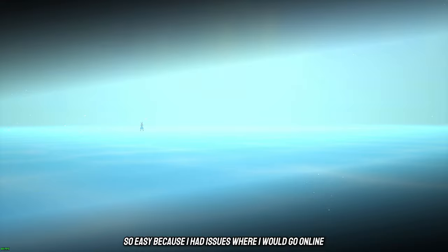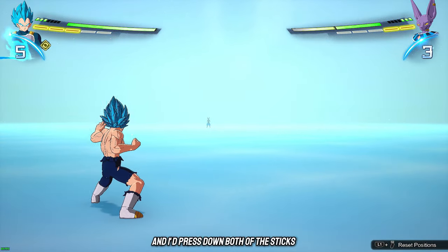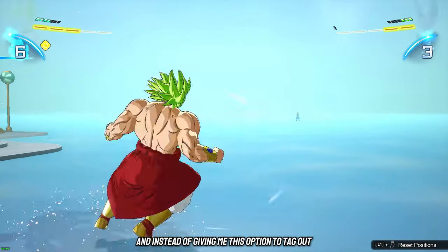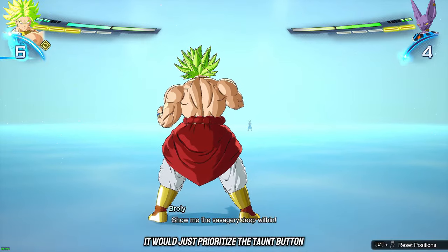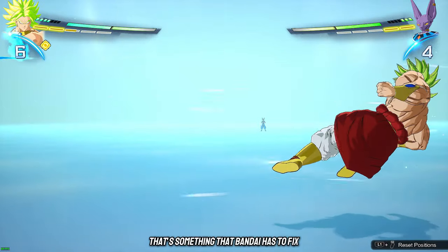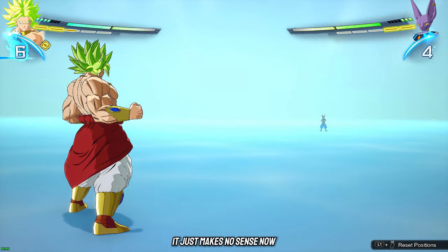I had issues online where I'd press down both sticks and instead of giving me the option to tag out in DP Battles, it would just prioritize the taunt button. That's something Bandai has to fix — it's a bug that I don't understand why it's in the game. It just makes no sense.